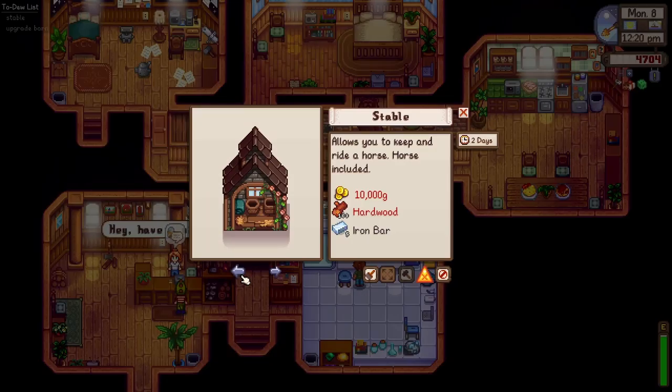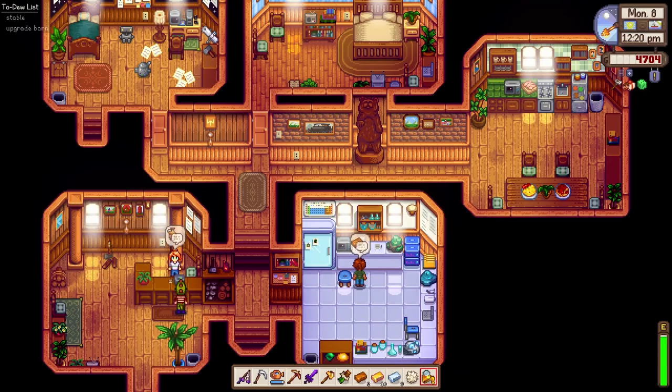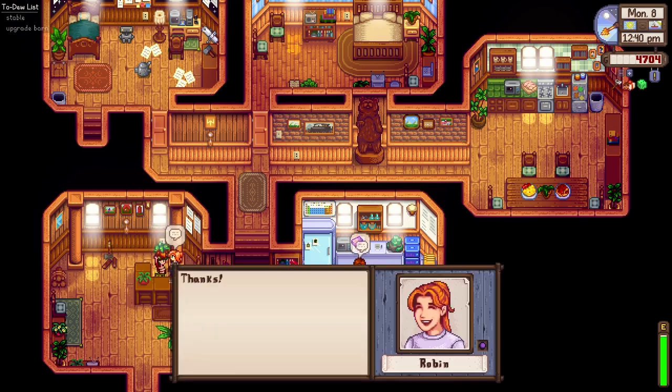We need 10,000 gold for this table and 100 hardwood. I think we have the hardwood ready, except for the money — we need 5,000 more. Just a minute, my little chipmunk wants to eat something, my baby girl.